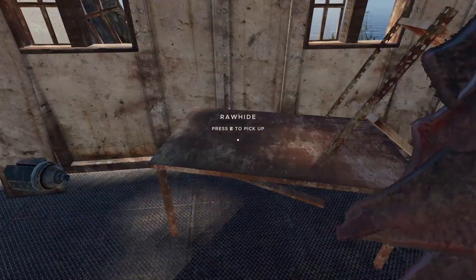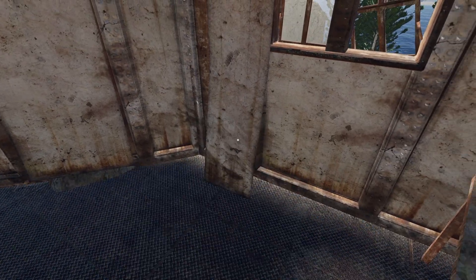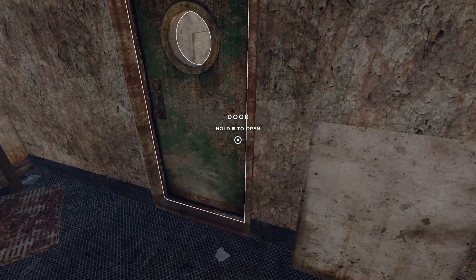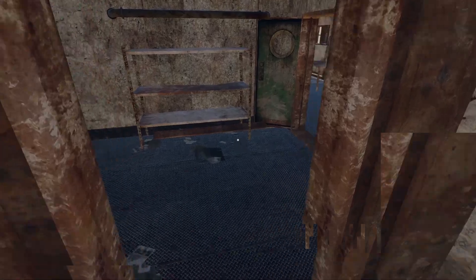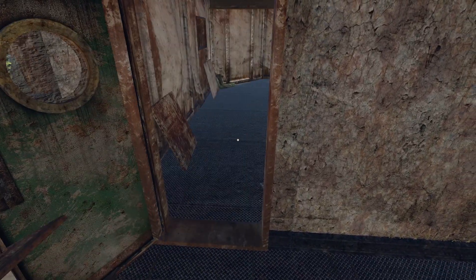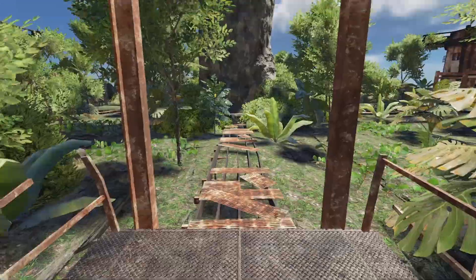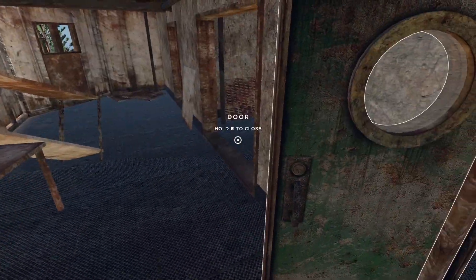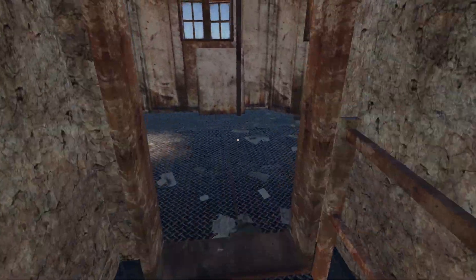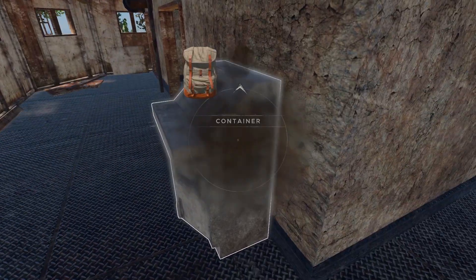No snakes up here - I'll take the hide, I don't want the vehicle engine part. I think I already have like four of these. I just want to keep an eye out for the gyrocopter stuff. Oh, tires - I don't need tires anymore. I don't need any more jerry cans either. Let me make sure there's anything in it - nope. Do jerry cans ever come with stuff in them? Really no snakes up here, not a lot of loot either though.